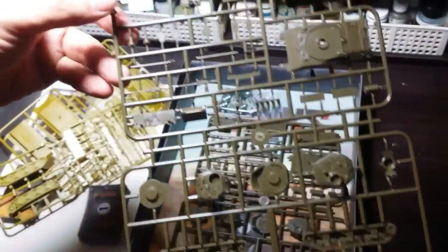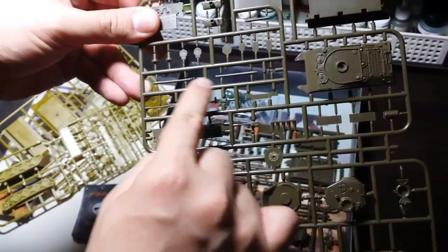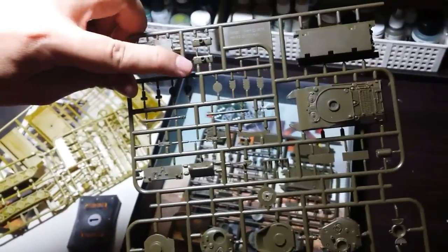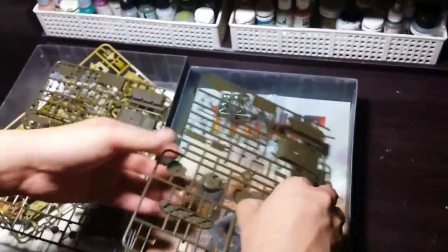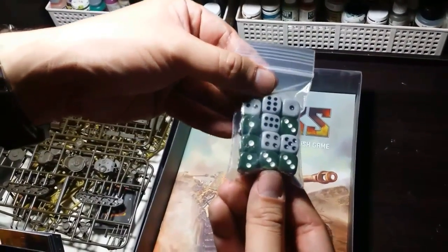Now the Sherman tanks — as you can see there are two turrets, allowing you to swap out the 75mm gun for the 76mm version. This allows you to tweak your lists as you play. Of course the game comes with dice, and you get a set for each side.